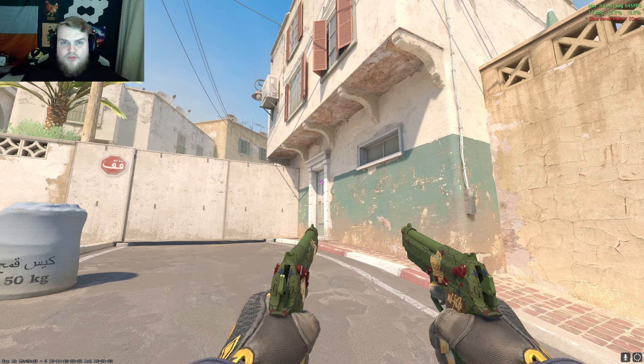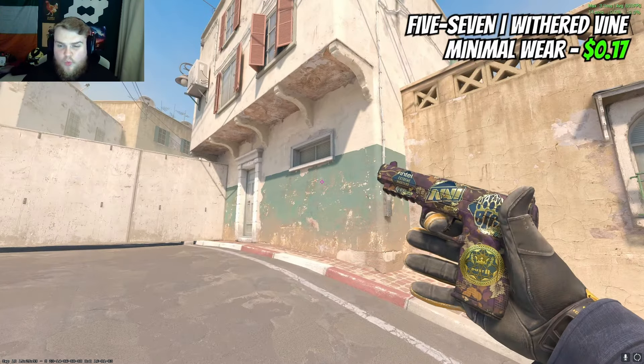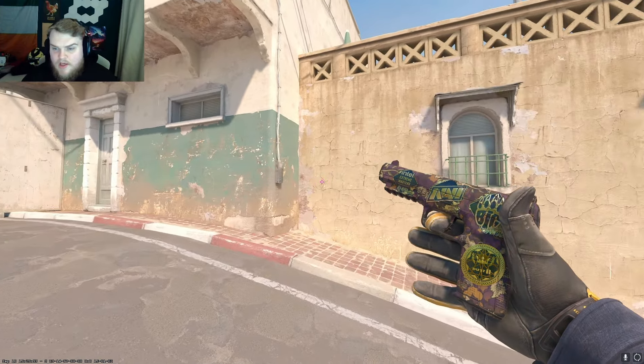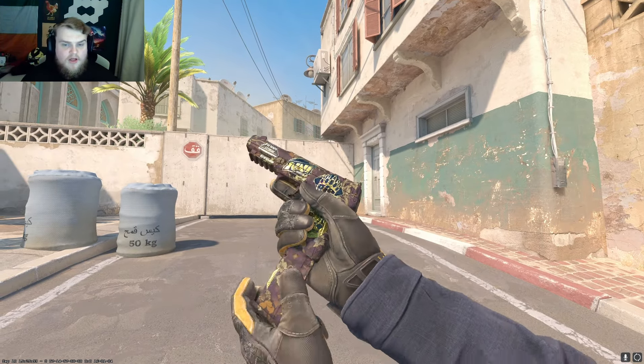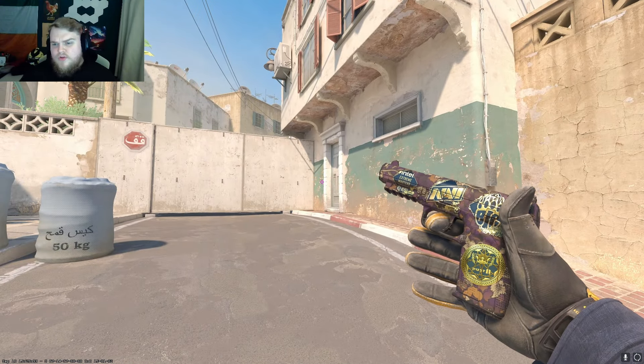You can try to go for an event that you actually like with those stickers. Then on the Five-Seven, the Wither Vine is one that I think looks quite good for the money — it's only seventeen cents in minimal wear. I think the gold stickers add a lot to the skin. It's purple — there's definitely a purple base — so overall for the price you pay, with some nice gold stickers on top, this is worth looking at.